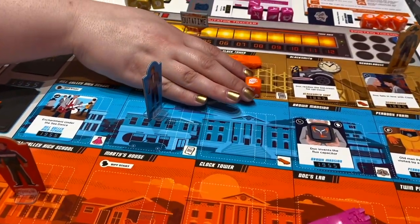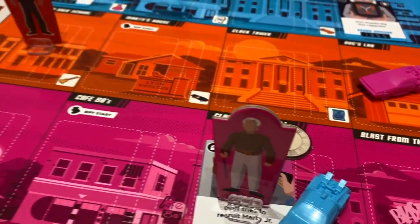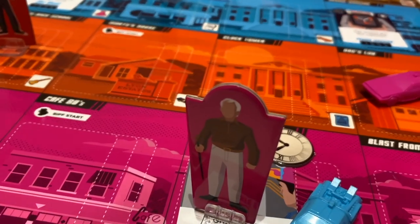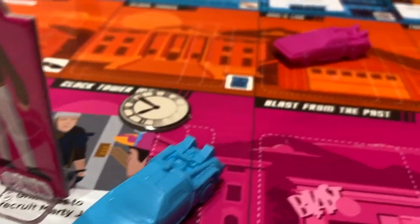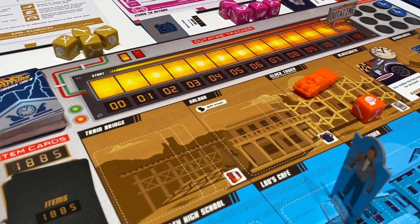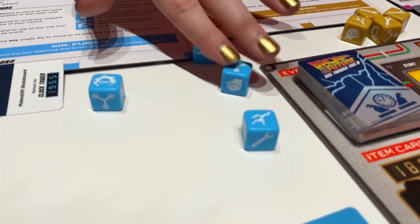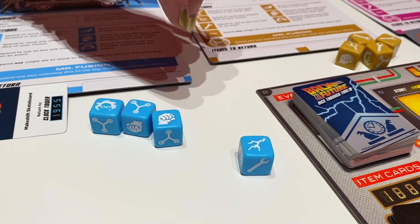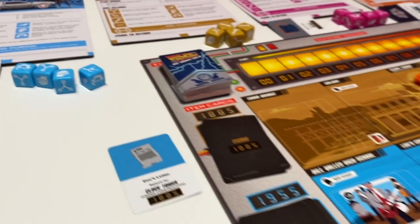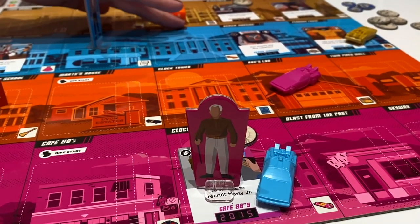If you have a die you won't use, you can leave it in the past to ripple forward to future locations — just like characters left letters to each other in the trilogy. Biff causes trouble and can be moved away with a fist die; everyone gets their own DeLorean to move around. The goal is to return all items to their proper time before the Out of Time tracker reaches game over. Different dice do different things: Doc resolves paradoxes, flux capacitors let you travel through time, fists move Biff, and another lets you re-roll unspent dice.